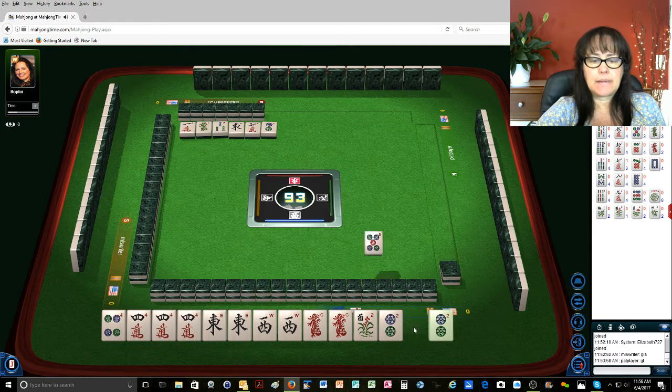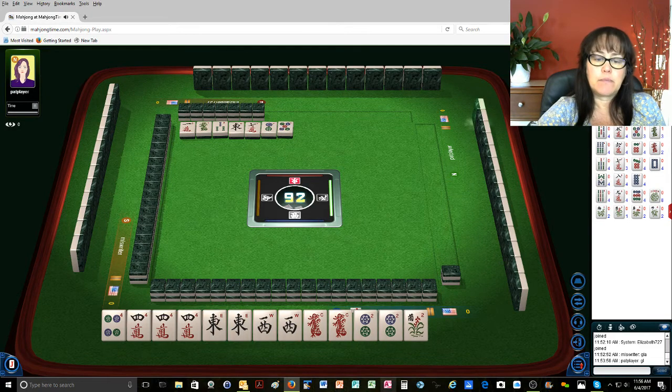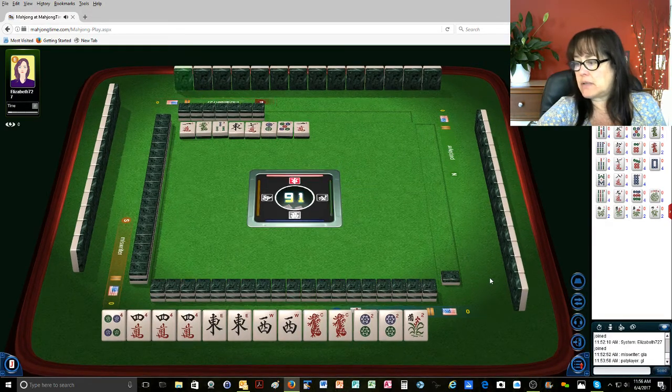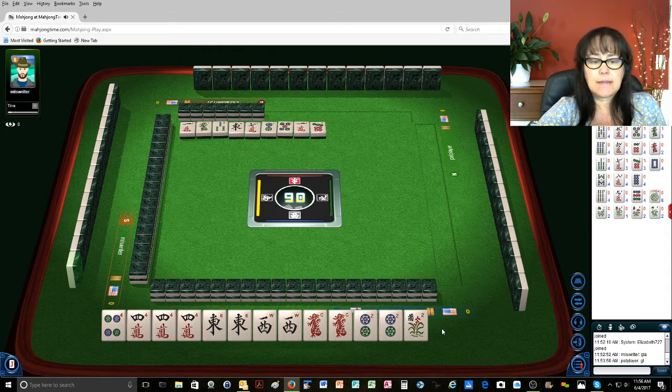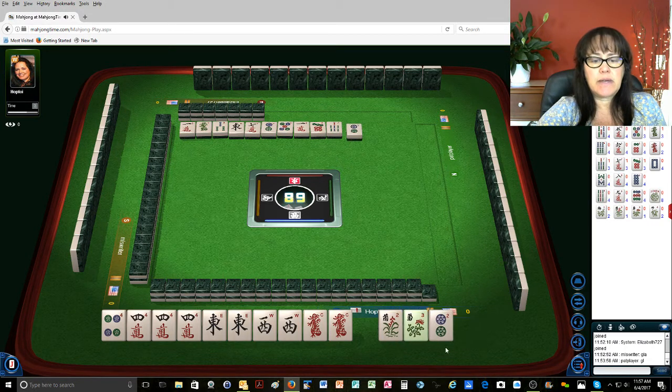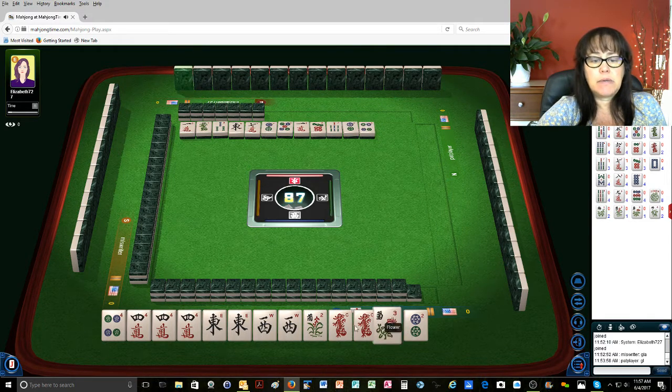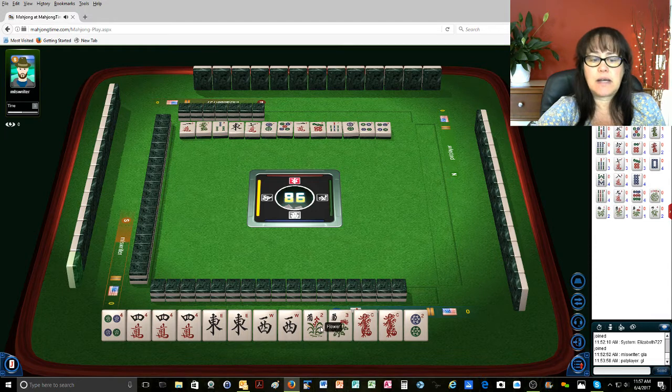Two dots, five dots — joker bait, more joker bait. One character. We definitely don't need the flower, so I'm going to throw that as well. Seven dots, seven bamboos. Now we have a pair of flowers. Because we have no four-bam, there's a gap there. Maybe we could play east and west with flowers. Four dots — let's hold on to the flowers for a bit.